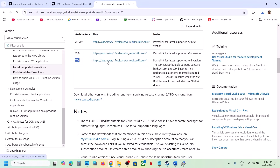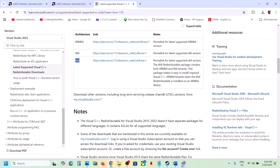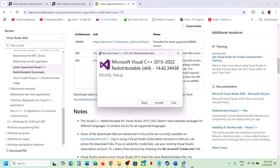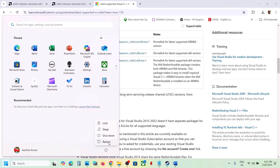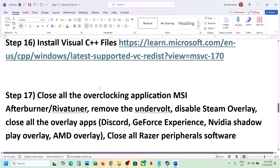Download the x64 file as well, run the exe, and again if you see Repair click Repair, or if you see Install click Install. Make sure both x86 and x64 are installed, then restart your computer — restart is a must after this. After the system restart, launch the game.